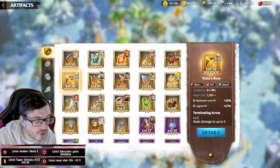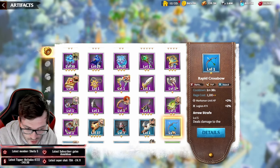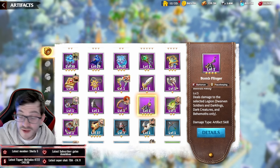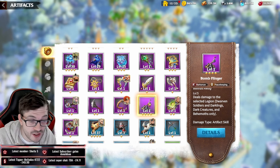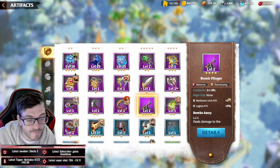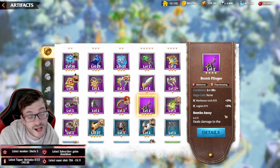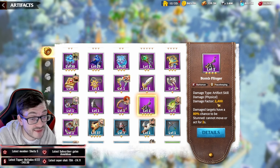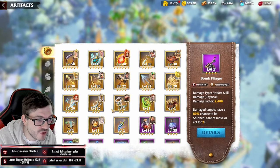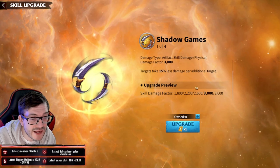Ignore the Rapid Crossbow — it's a thousand damage, cool but not worth it. What you want to use is Bomb Flinger in the early game. I've got it four-starred, so don't judge me. Use Bomb Flinger for PvE raids: it has a 90-second cooldown with no range cost, dealing 2400 damage that scales with your heroes and legion — way more than comparable options.